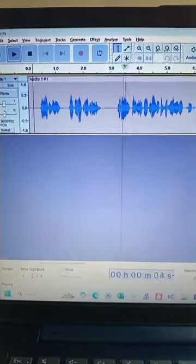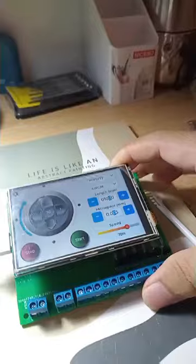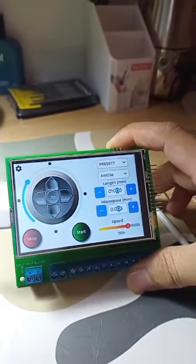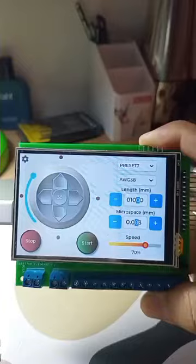Welcome back to our channel. Today I'm super excited to give you a sneak peek at the new updates for the Fuse Clapton machine, designed for building pre-built wires for vape coils. We've listened to your feedback and after two years since our initial release, we've made some major improvements to take this machine to the next level.